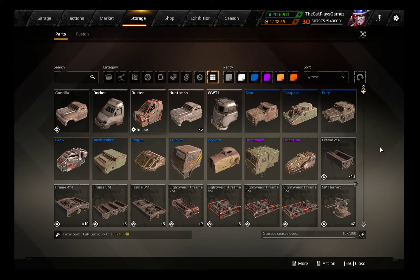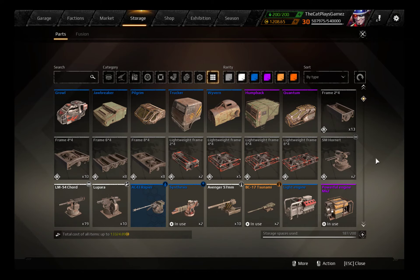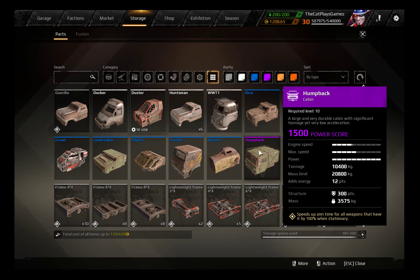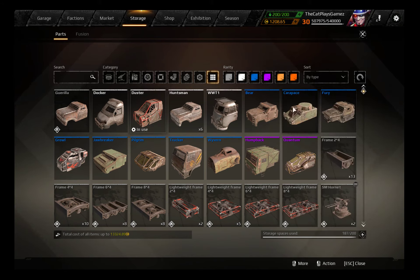Next up is the Powerful Engine — it has 2800 power, but only has a top speed of 60 km/h. Again, do not put this on a Carapace or Humpback. Then we have the Improved Engine. The Improved Engine has 3200 power, which makes it only unsuitable for the Humpback. Even the Carapace can make use of it and get a slight power boost. It has a maximum speed limit of 120, so even with the Grille's top speed, it will not suffer from any power loss.